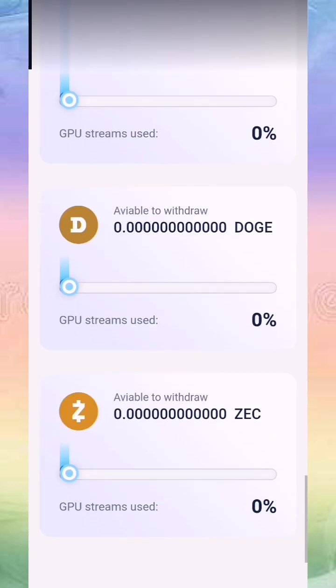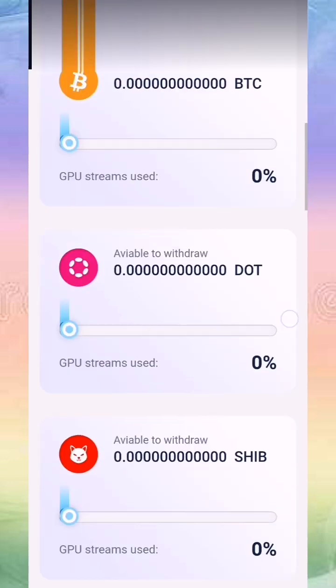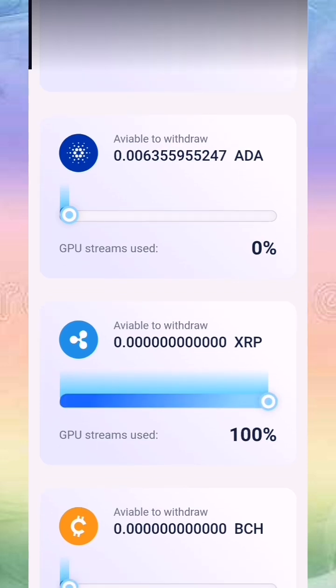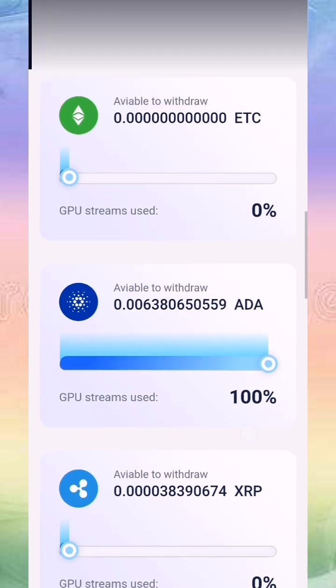There is also USDT, Dogecoin, and ZEC. It's very simple — you scroll to 100 percent, choose your coin, and allocate 100 percent of your hashes to mine it. I'm working on ADA, but I can also choose XRP and use all my hashes to mine it. You can choose any coin you like. I'll return to ADA — mining has started and I'm earning every second.